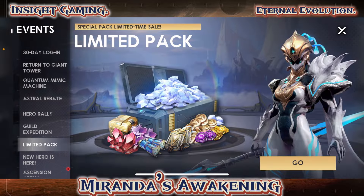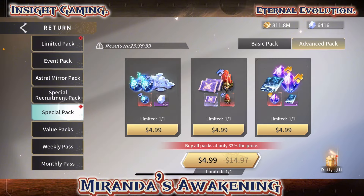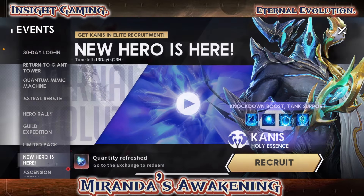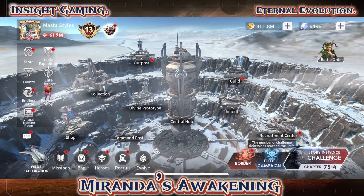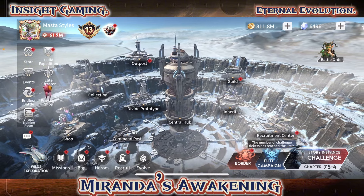Limited packs — let's see what they have. Of course they'll have Miranda, and yeah that's pretty much it. Special event, let's collect that. We already know about the new hero, and Ascension Arena — my guild mate Benzo won again, good for him. I actually made it to the top 16, surprisingly. It's been a while, so I'm proud of my account for making it to the top 16.